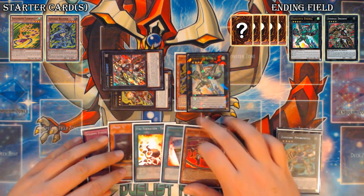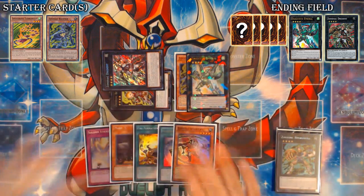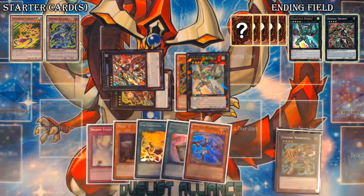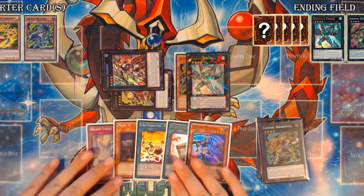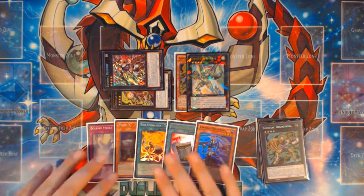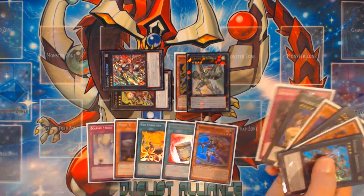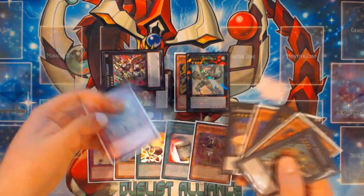If you'd gotten hand-trapped or drawn Barrage, Instant Fusion, or similar, you could have just kept going. That's the most secure thing about this combo — it's so safe against hand traps because all your superior extenders like Barrage and Instant Fusion haven't been used. You're just using really basic stuff. And if you draw something like Tenki, you could use it to add more Whiptails, which also fuel your combos.